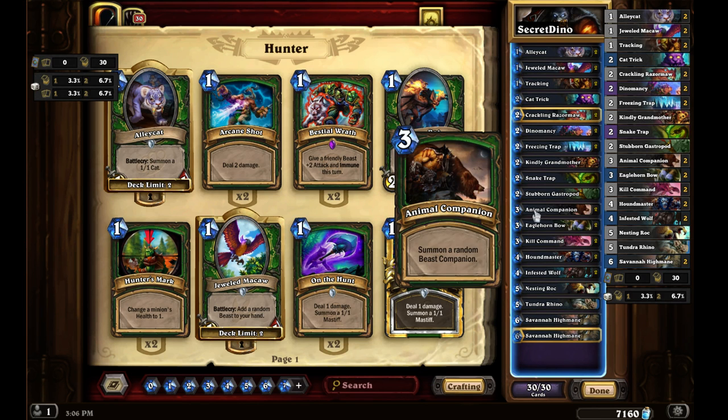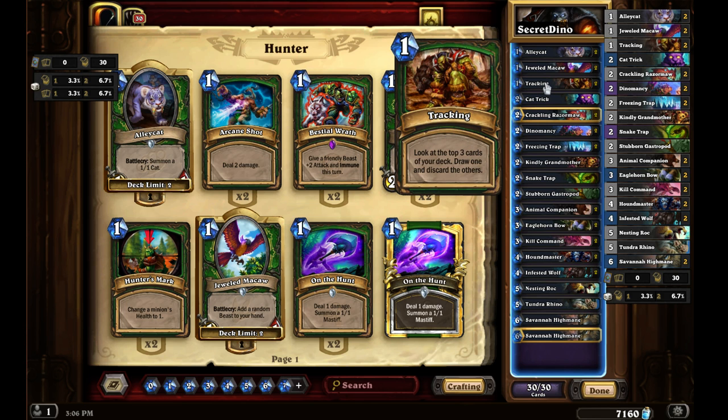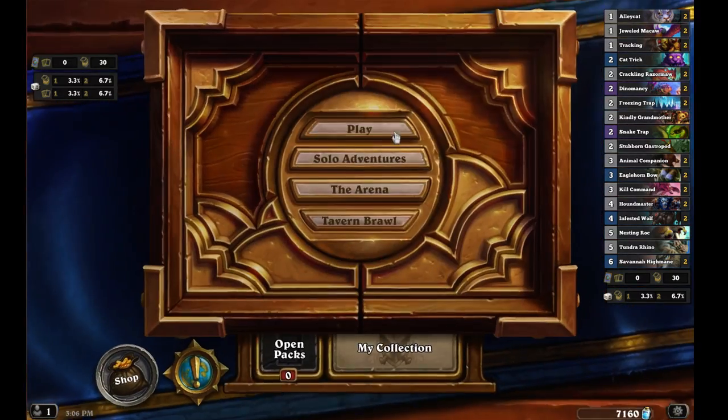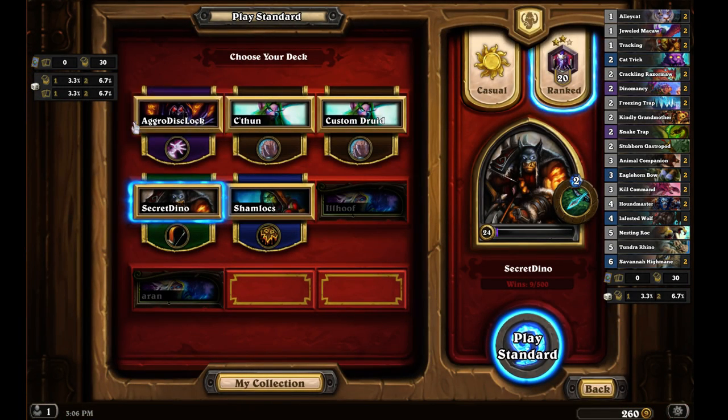I think I'm running a couple extra traps in the base version - like I've got the extra Snake Trap in here. I'm also running a couple of Trackings, because I like that a lot. So we'll see how it goes. Mostly we're just going to play this for the lulz. I'm almost certainly going to go back to playing aggro Discard Lock for my primary stuff.